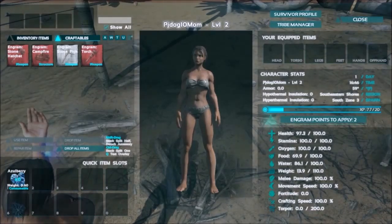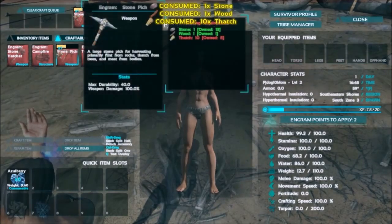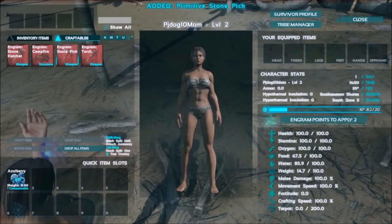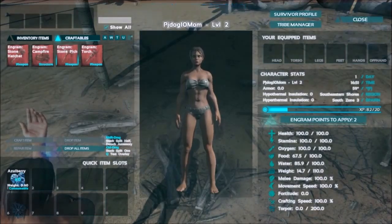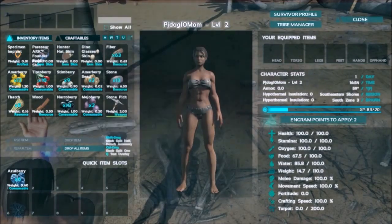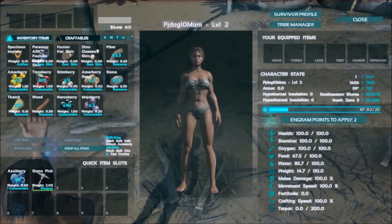Looks like I'm at level two. I'm gonna craft this - I don't remember picking up this stone pick but it's there. Maybe it's a glitch, not sure. At least now I have a weapon. If I go back into my inventory, I have a stone pick.